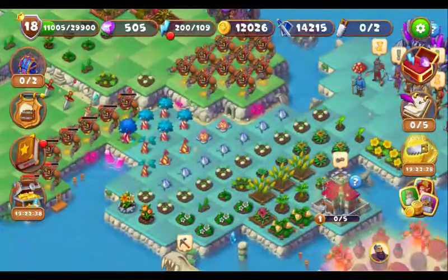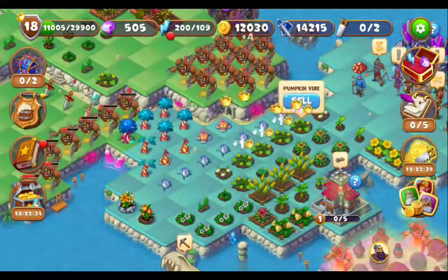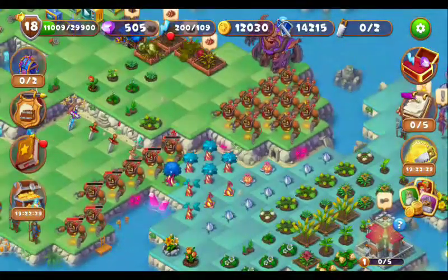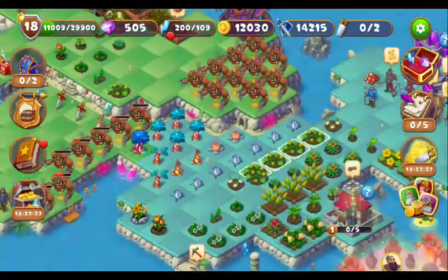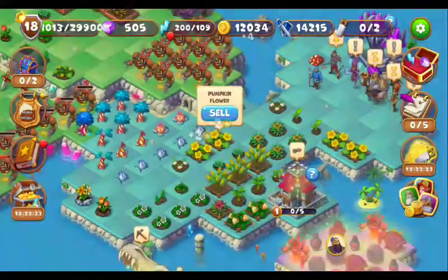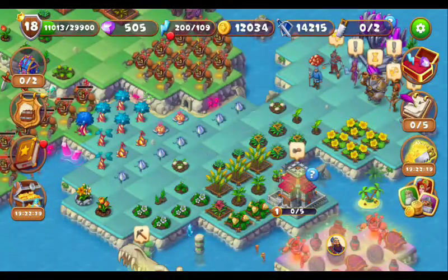Just merge them. These are the pumpkin vine — here are four of them and here is one. You can just merge them. We got two pumpkin flowers. Just keep it aside and wait for one more to come.